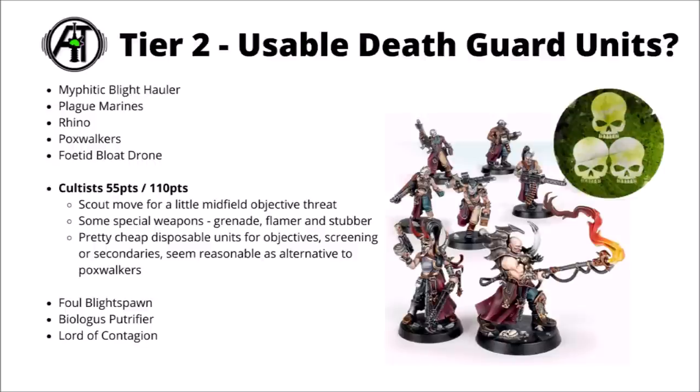Next we've got the Death Guard Cultists — 55 points for 10 of them, or 110 for 20. I'd take them in squads of 10 to be cheap and disposable. They're a little bit cheaper than Poxwalkers but definitely a lot less tough, with only Toughness 3 and a 6+ save. However, they do have some decent advantages — they move faster to get to objectives quicker, they get to scout move into the midfield from the early game to jump onto objectives and hopefully force opponents to trade units, and they're cheap enough for screening and secondary objectives. Compared with Poxwalkers they also have a little bit of range threat — a heavy stopper, flamer, and grenade launcher all built in. Overall usable in small numbers, probably competing with Poxwalkers and Nurglings.